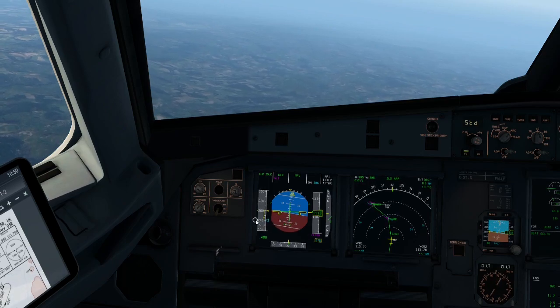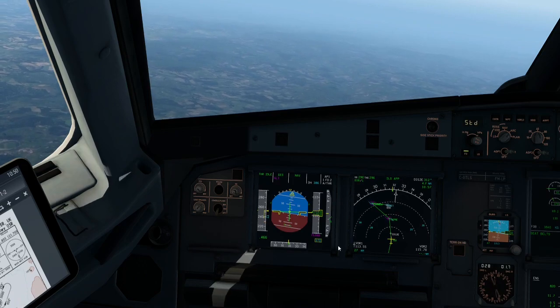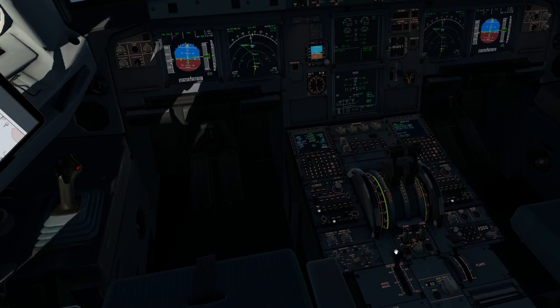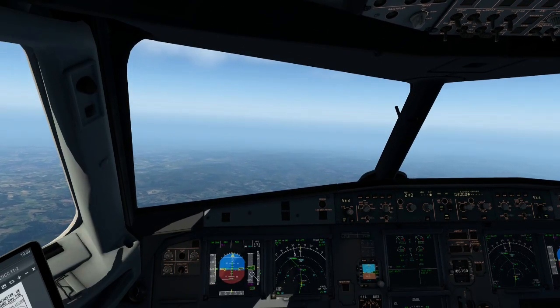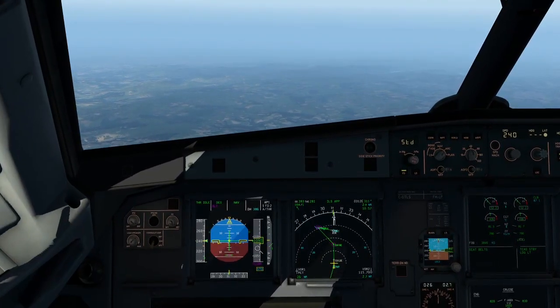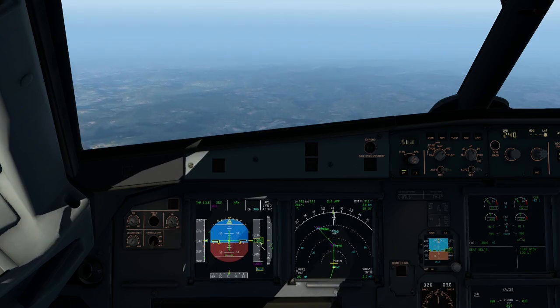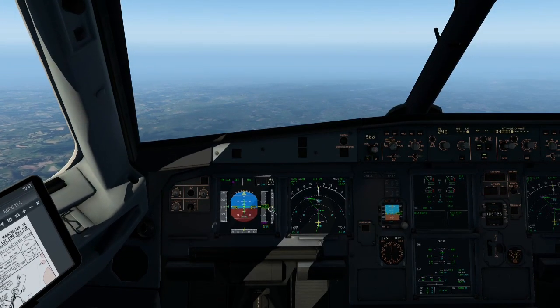Once we get down to speed it will not descend again until you're at the correct speed, so there's no such rush, just make sure you know. Once the speed brakes have done their job, retract them. Under 10,000 feet — the one thing we didn't do was actually activate the landing lights. Make sure your landing lights activate under 10,000 feet. The plane is descending according to the MCDU — it's going to have us down at 3,000 at the correct point.